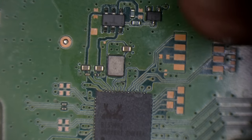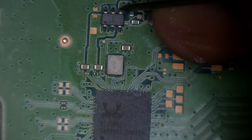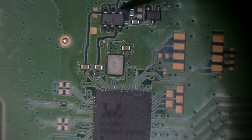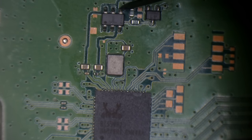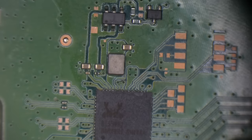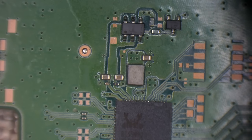I've got one probe on F6202 and if you look here — we get a beep right there. That means we get a continuous path from F6202 to just here, so I think there's an issue with this circuit somewhere.